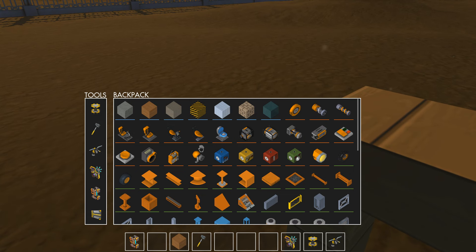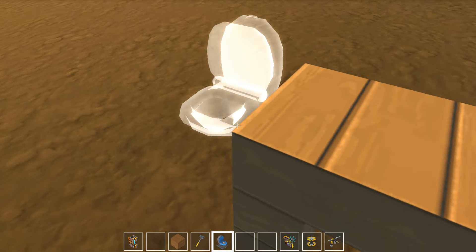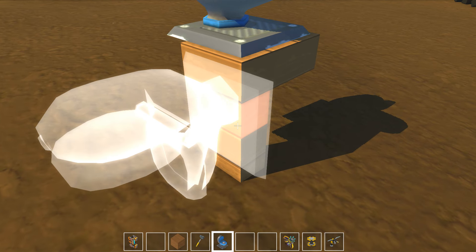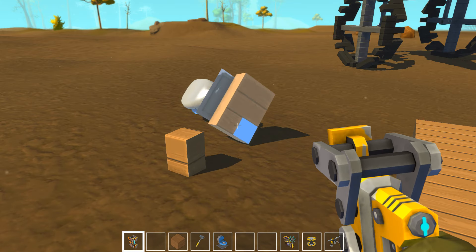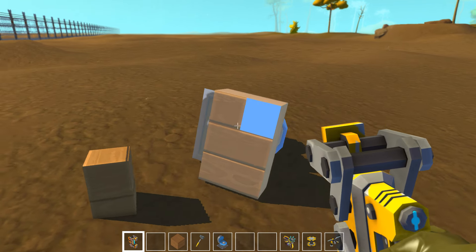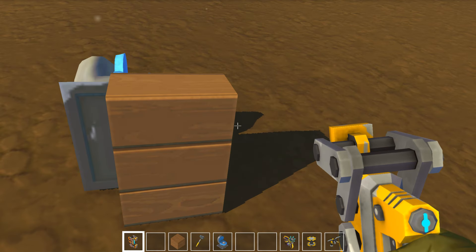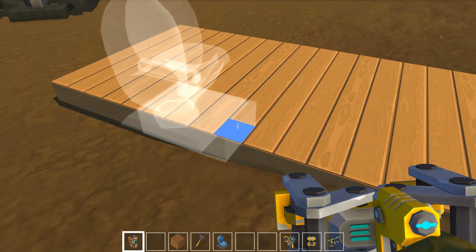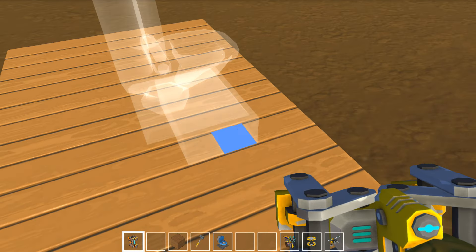Let me figure this out because I forgot what we did. So you take the weld tool, it shows a highlight - you left click on the surface that you want one attached to. There you go, check that out!